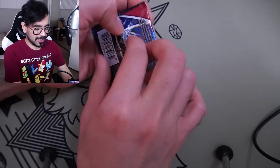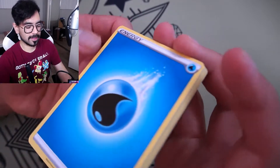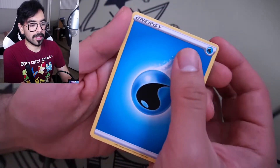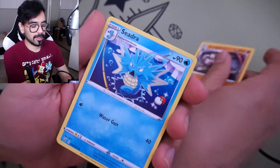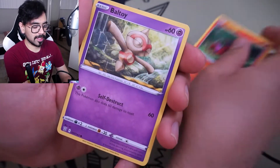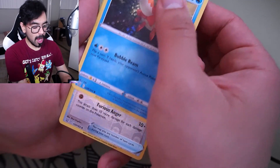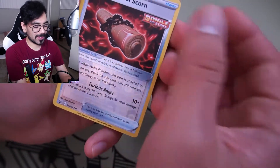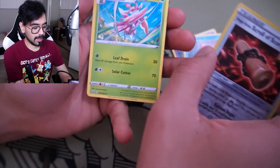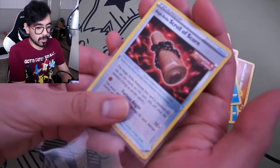Battle Styles pack one — I'll guess Steel or Water. Got Water Energy. Giratina, Cydra, Fan of Waves, Mankey, Sizzlipede, Baltoy, Timberwolf, Whorefish, Corphish. And in the back — Lurantis. That's a rare I don't think I've ever had.